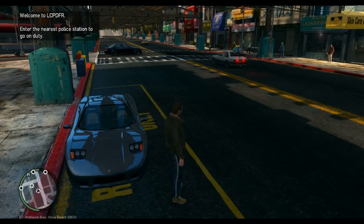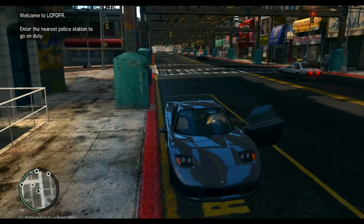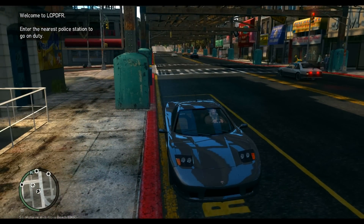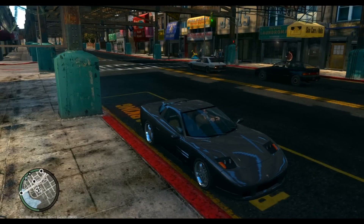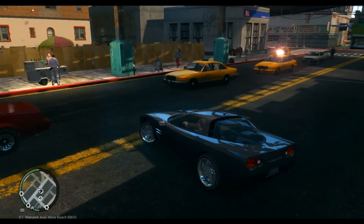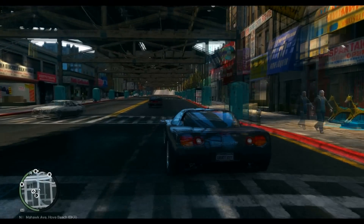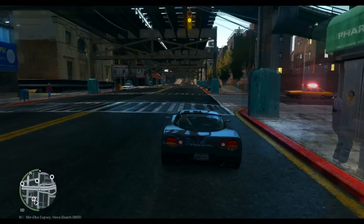It says welcoming us to LCPDFR: enter the nearest police station to go on duty. As you can see on your map, you have some little badge icons — those are the police stations. If you're starting at this safe house, which is the original safe house, you're basically right down the street from it.